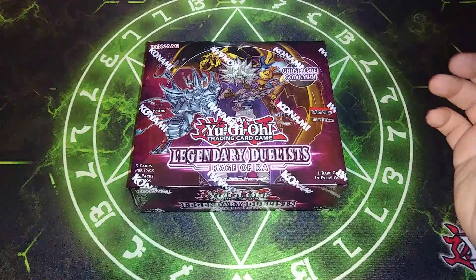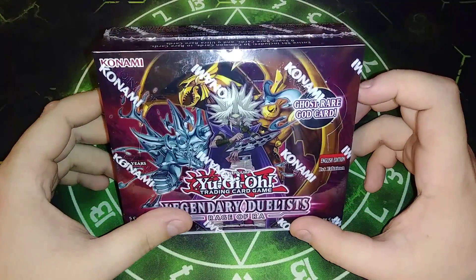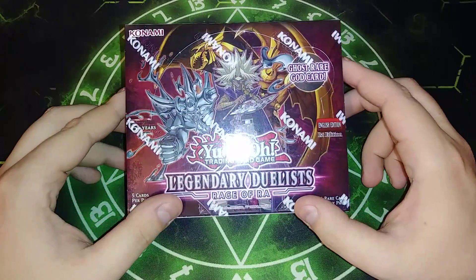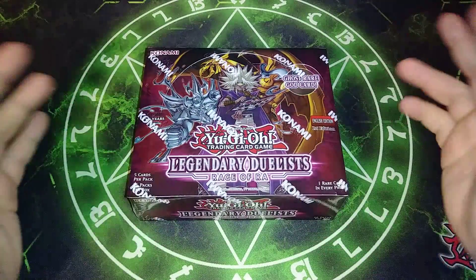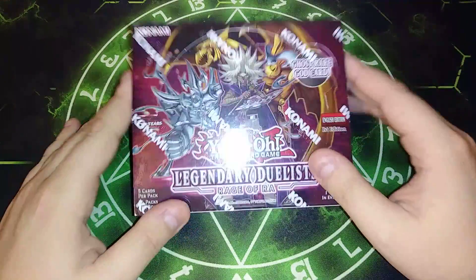These sets are like some of my favorite sets they've ever created in Yu-Gi-Oh, because they have so many different cool cards for so many nostalgic archetypes — like the Winged Dragon of Ra, Jinzo, and Mechlords in this particular one. It brings back one of my favorite rarities, which is Ghost Rare, which I don't know if we'll pull or not, but maybe we will.